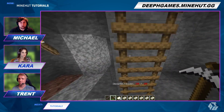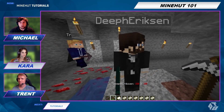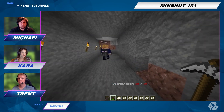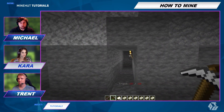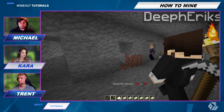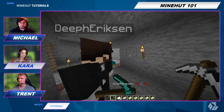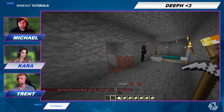Most importantly, once you build out in your direction, you want to start building out tunnels every three blocks. So you dig one, then you skip one, two, then you dig another, skip one, one, two. You can see that I've marked them with torches on the walls behind, just so you can see it. It also helps that when you do dig really far down one of these mines and you're running all the way back, you can see the quite literal light at the end of the tunnel.